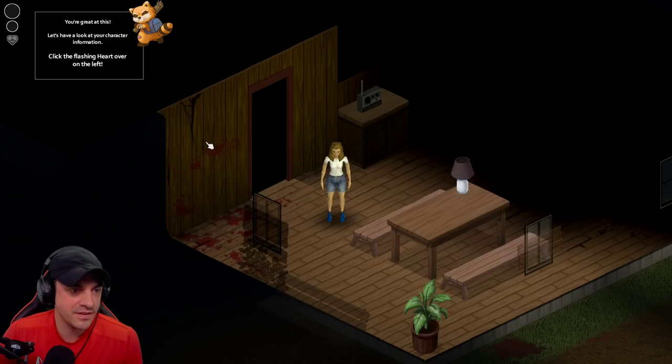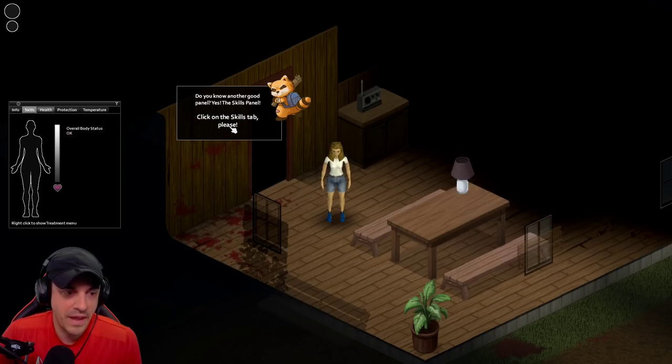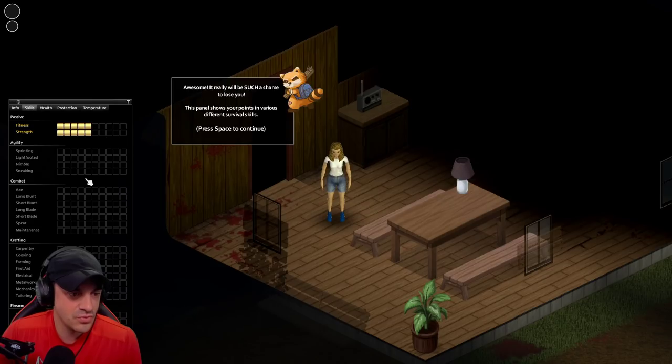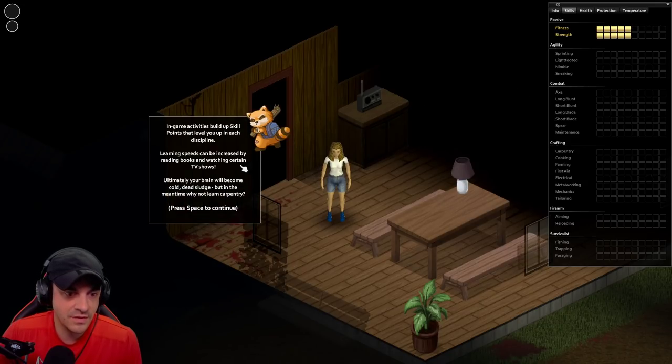Okay, zoom out, zoom in, let's have a look at your character. Click on the flashing icon. We got a little paper doll here - scratches, bites, bleeds - all listed for your convenience. Sounds like Tarkov. You can bandage a wound. There's another panel: skills. We'll check out the skills. Oh, this is like an Ultima Online simulator. Various skills leveled up through in-game activities, just like Ultima Online.